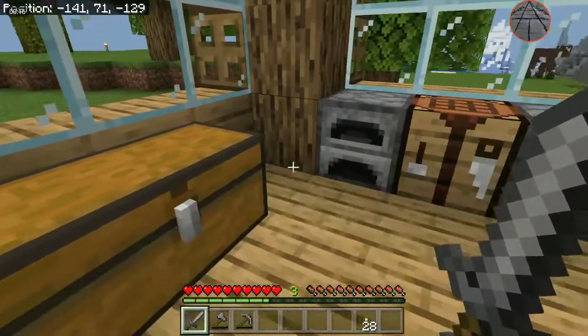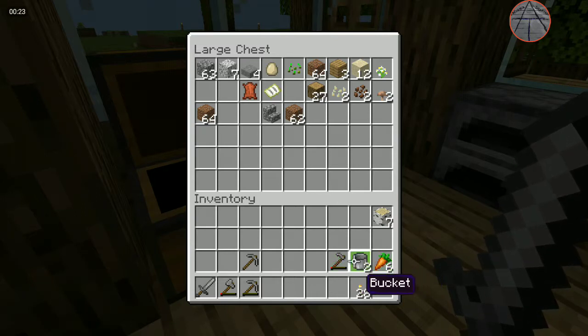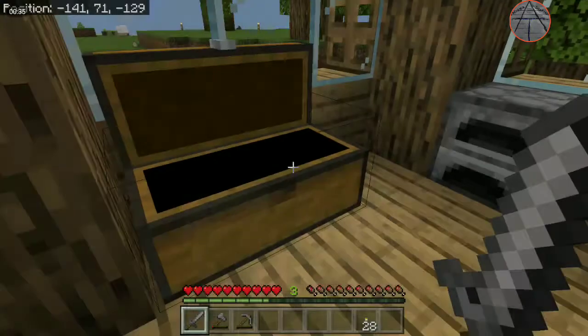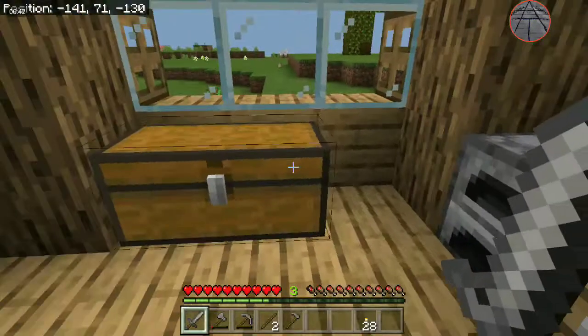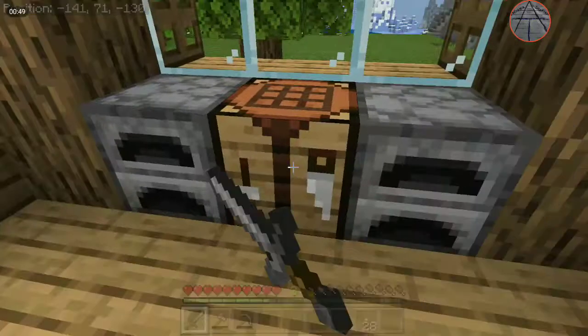So to farm you need — I have all the stuff sitting over here, let's just ignore that for now. To farm you need a hoe, which is two sticks and two stone. You actually need two sticks but I just used those to craft torches. Two sticks and two stone makes a hoe.